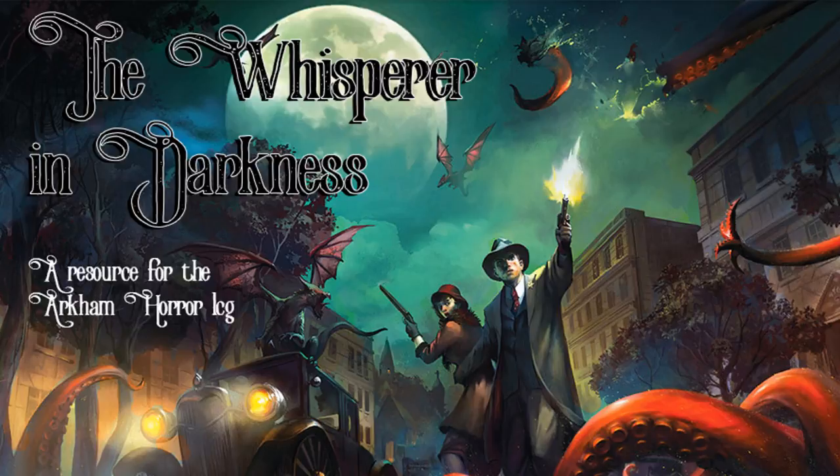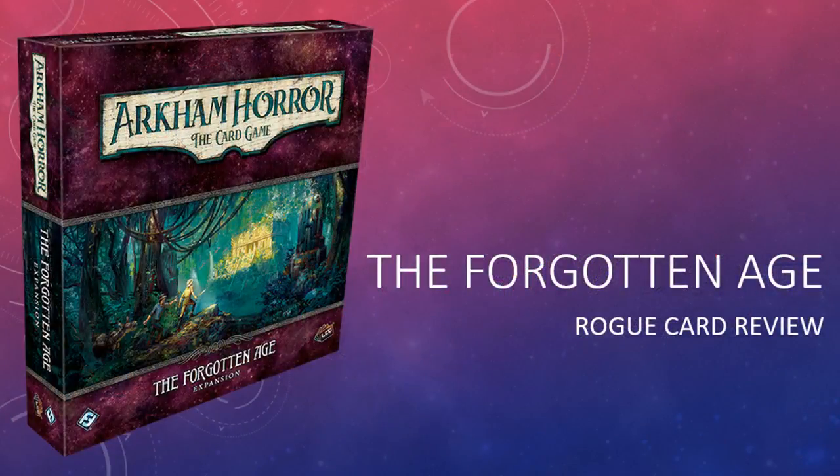The stars are right and that means it's time for another episode of The Whisper in Darkness. I'm your host, the Man from Lang. Thank you very much for joining me today. On this episode I am reviewing the rogue cards from The Forgotten Age, the third deluxe expansion for the Arkham Horror LCG. There are spoilers throughout if you care about that sort of thing. If you enjoy what you hear, remember to like, comment, and subscribe. Without further ado, let's get started.